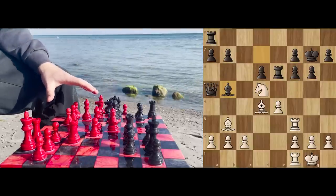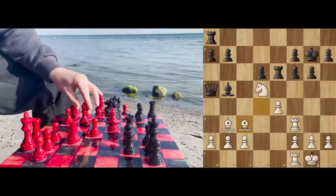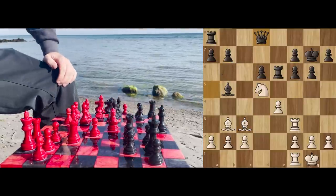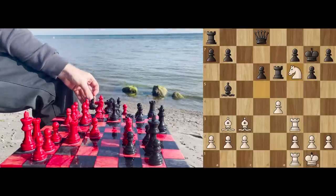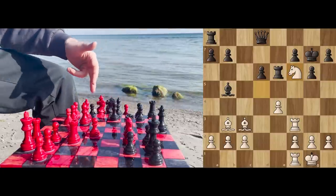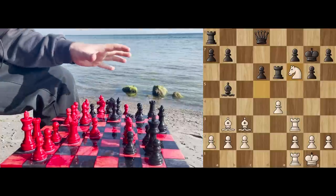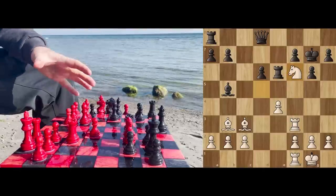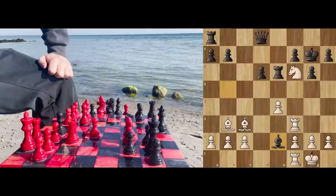Rashid Nishmatinov didn't address this at all. Instead, he first harassed the queen with bishop to c3, attacking the queen. The queen moved back as though it was defending f6, so it moved to d8. In reality, Rashid was able to come in with the knight and capture on f6 — because if you capture, we have both the bishop and the rook lined up against f6 and you will lose the queen. So Chernikov tried to harass this very dangerous rook, and played bishop to e2.